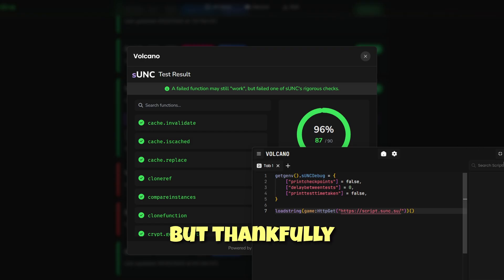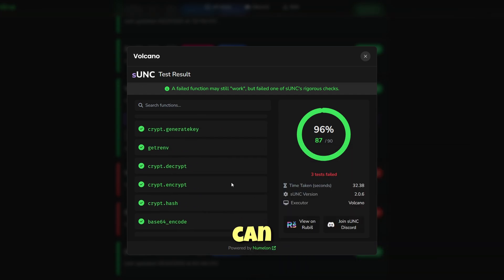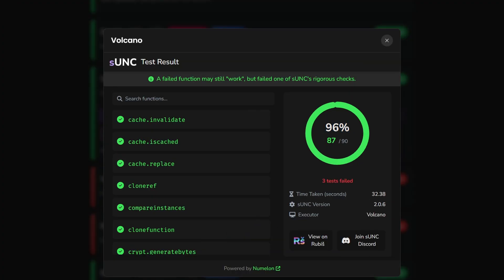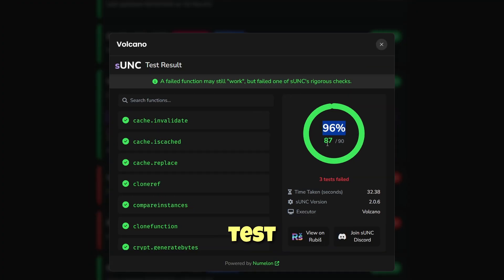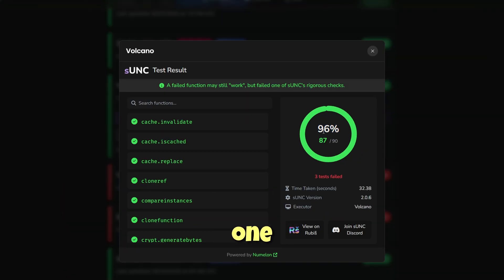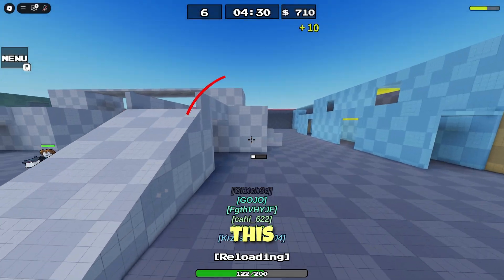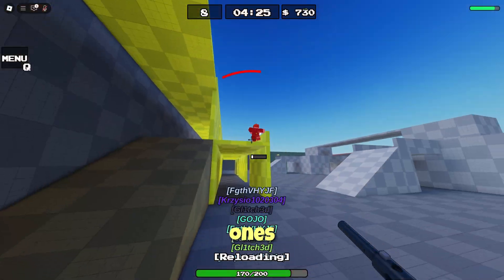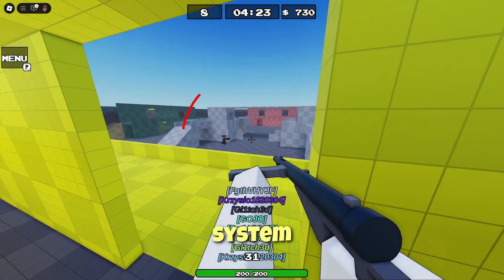Roblox just crashed on me. But thankfully we got this website that can tell me the last result of the SNC, and it was 96%. So it's actually one of the best free exploits. I don't know why the SNC test on that game is crashing — maybe some functions make it crash. But the latest result was 96%. In my opinion, this tool is really underrated because it updates very, very quickly. It's one of the fastest ones. And yes, it has a key system.